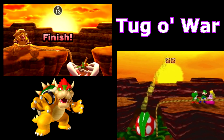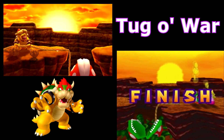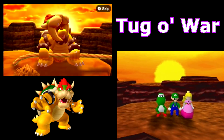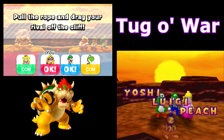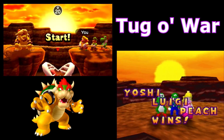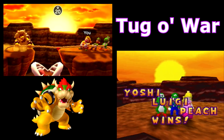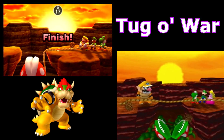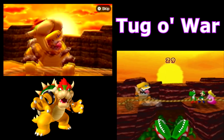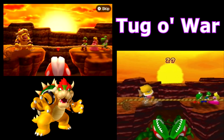I do miss the epic Bowser laugh that once came at the end of this minigame. Instead, the game just cuts off — mainly because there's now a result screen after every minigame in Top 100. If you're looking for pain, Mario Party 1 has the best version of Tug of War, but if you're looking for fair play using the same controls as the original, then Mario Party the Top 100 has the better version.